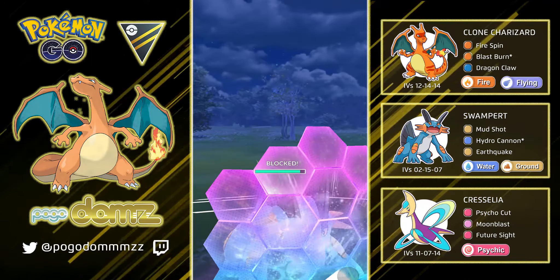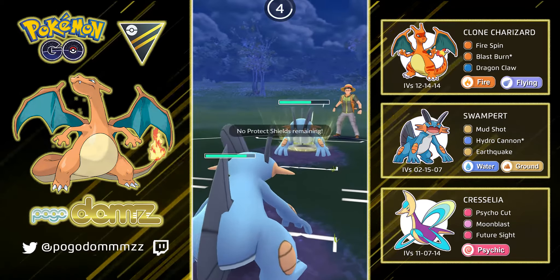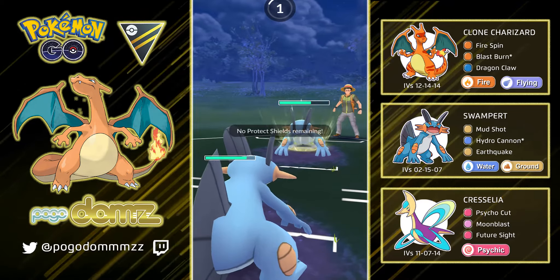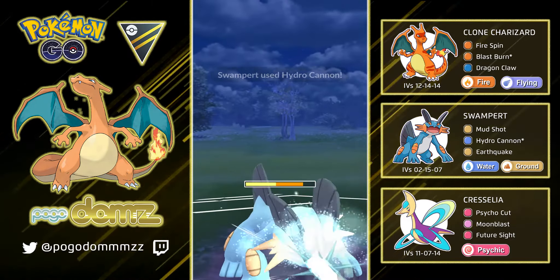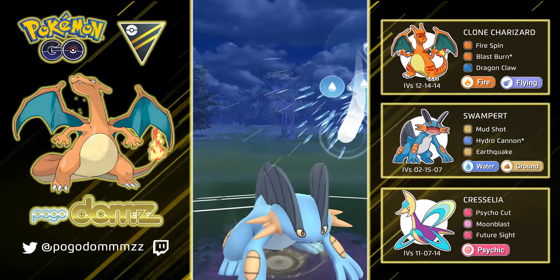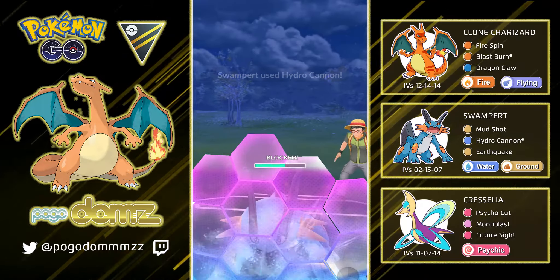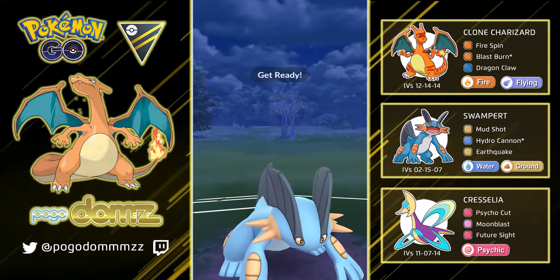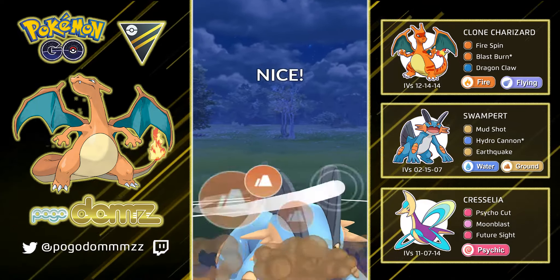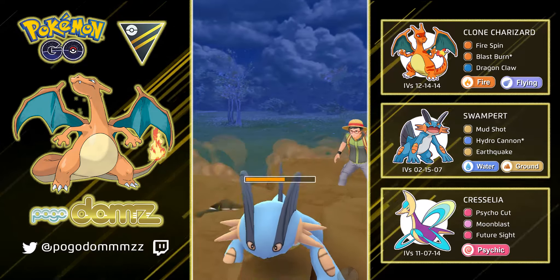I utilized my shield and charged up to an Earthquake, going with a Hydro Cannon bait shield. They let go of their Hydro Cannon and I charged up more energy, then let go of a Hydro Cannon in hopes they would shield — and they do. Then I have just enough energy to let go of an Earthquake to knock out their Swampert. At least in one of those mirror matches we are in the lead, which is great.